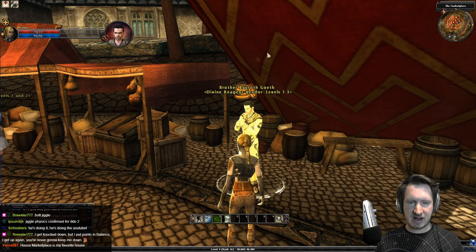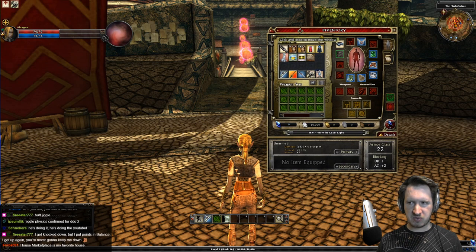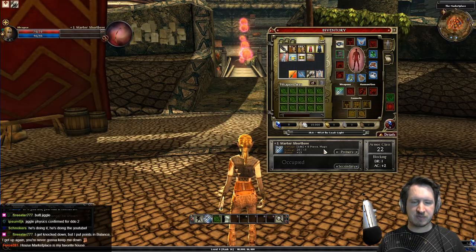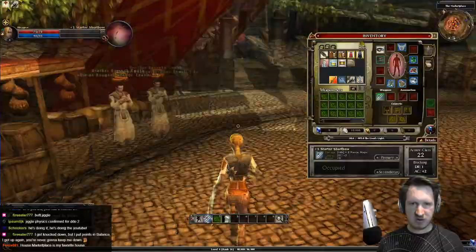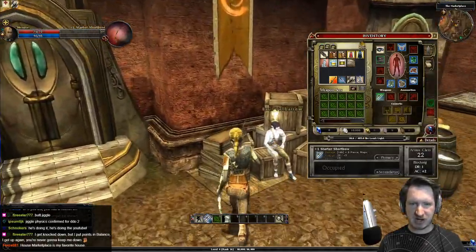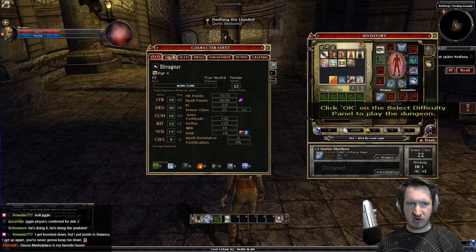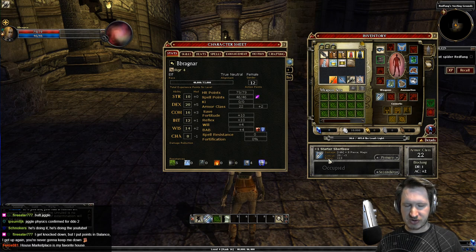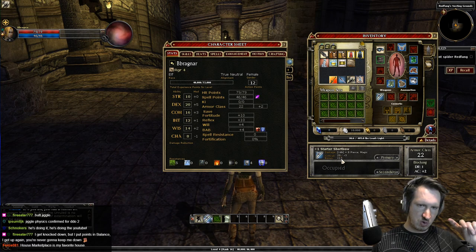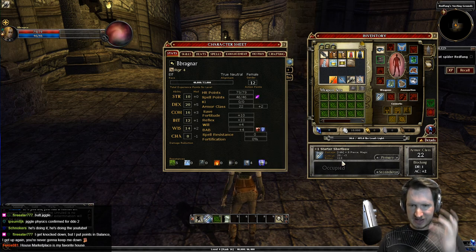Now let's explain how attacks work, because it's important for understanding ranger feats. When you equip a weapon you'll see a bonus and a damage value. The bonus is your chance to hit — the game rolls a d20, adds your bonus, and the result needs to meet or exceed the monster's armor class. For example, if a monster has a 22 armor class and I have a +13 bonus, I need to roll a 9 or higher to hit. The damage value is a die expression like d6 plus a modifier.